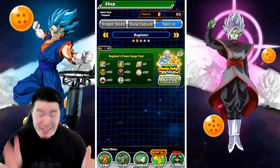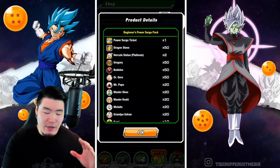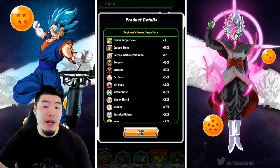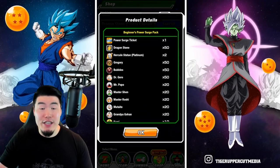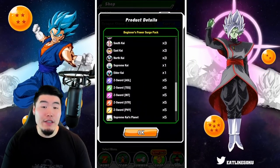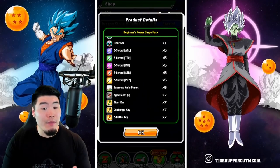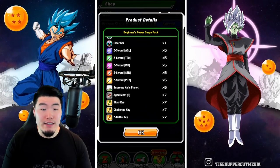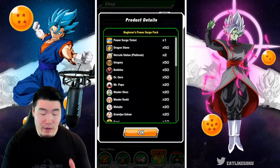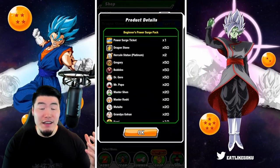With that said, this is a really good pack. For $9.99 USD or $13.99 Canadian, you're getting 50 Dragonstones — which is a full multi — plus this Power Surge ticket which can be exchanged for a very powerful unit in the Baba Shop. On top of that you're getting some Zenny from the Hercules statues, some Awakening Medals, training items, Z-Swords, a few locations, some Aged Meats for Stamina, and finally a few Event Keys, Story Keys, Challenge Keys, and Z-Battle Keys. These things are not really that important — the main value from this pack of course comes from the 50 Dragonstones.